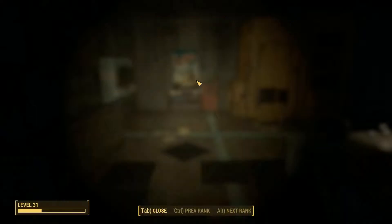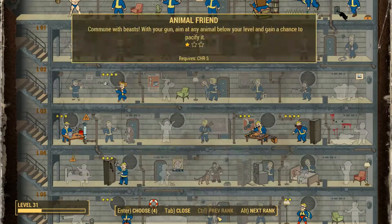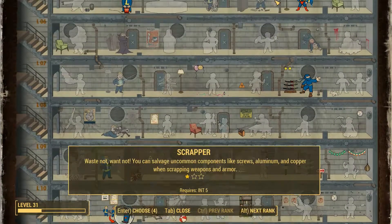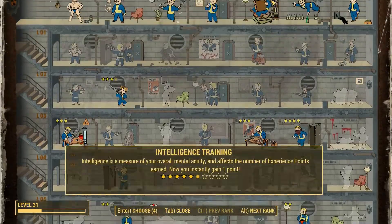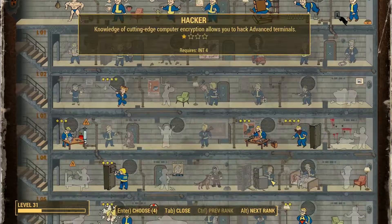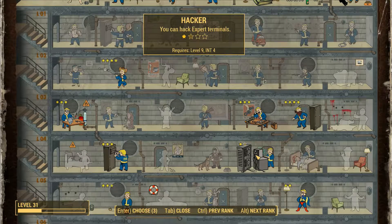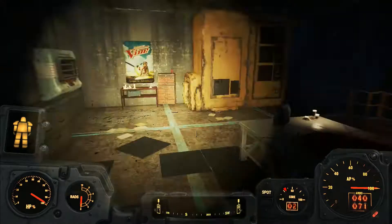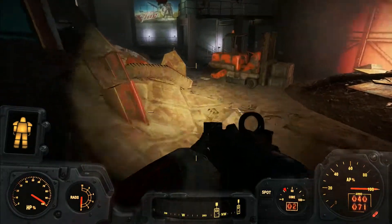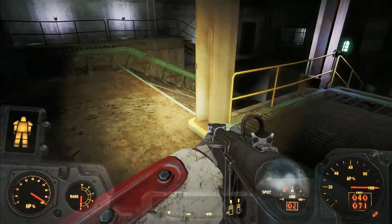I've got four spare points. I can absolutely afford to spend a point in Hacker — I could probably spend a point in something else as well. Let's stay focused. We have Hacker right here, and this will allow me to get into advanced terminals, which is more than enough. And I am totally going to get myself killed, probably, because we are talking about a behemoth.